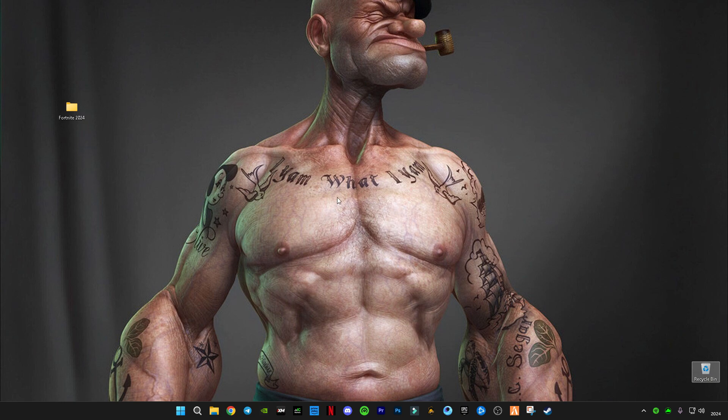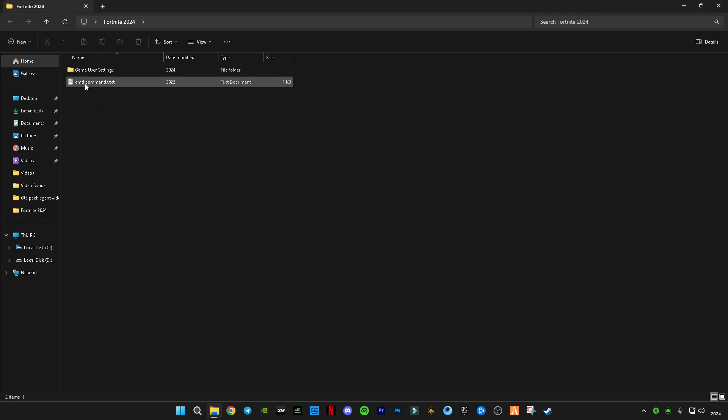There is a link given in the description — it's a RAR file. Extract it and you will get a folder called Fortnite 2024. Close any popups or new tabs that open, stay on the same link, and you will get to a Google Drive link. Open that and you will see two files in it.